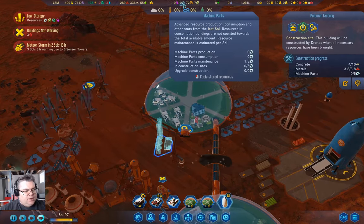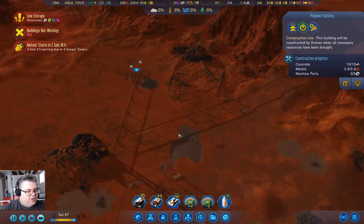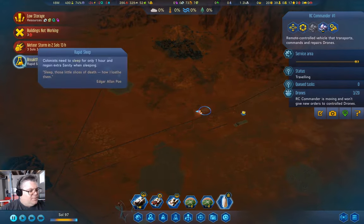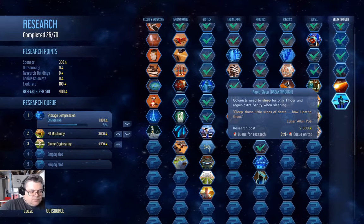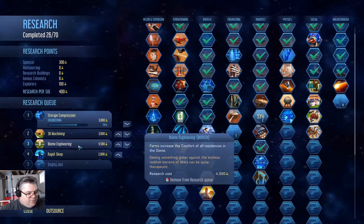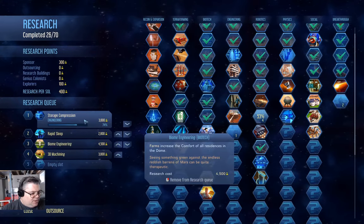We are producing machine parts, but it's going to take a while to catch up on maintenance. Rapid sleep — colonists need to sleep for only one hour and regain extra sanity when sleeping. Might as well research that one. I want storage compression, and we can move 3D machining down so rapid sleep can come up.